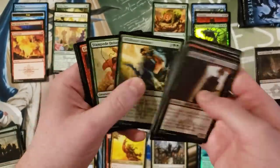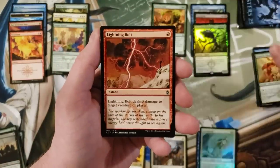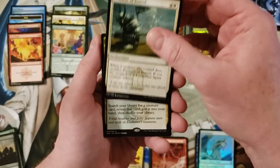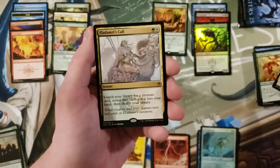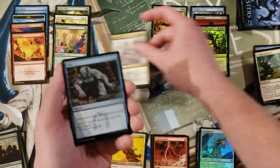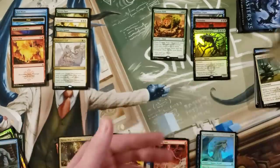Dark Ritual, Stampede Driver, Lightning Bolt, Promise of Bunrei, Eladamri's Call, Sift, and a Soldier token.